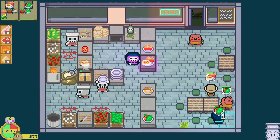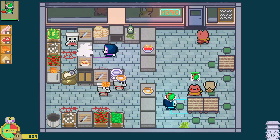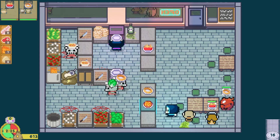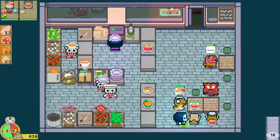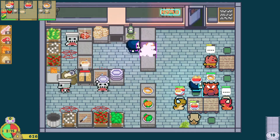New recipes will help you attract new customers, which will drop new ingredients, which will unlock new recipes. We can see our inventory of ingredients on the left hand side — we have fish, beef, cheese, and eggs. You can access the meat and ingredients from customers from the fridge.